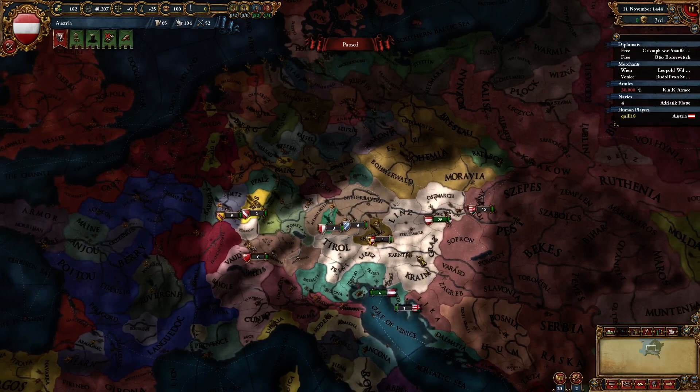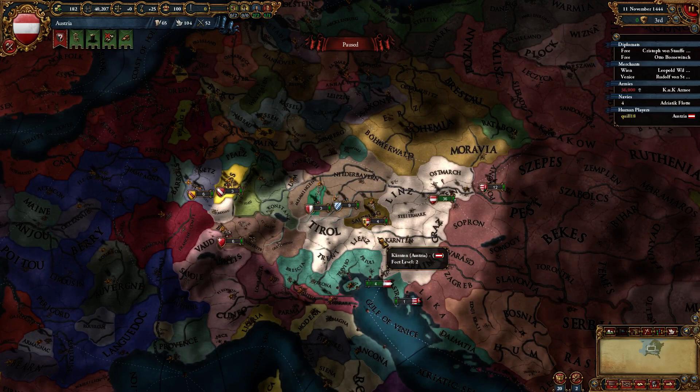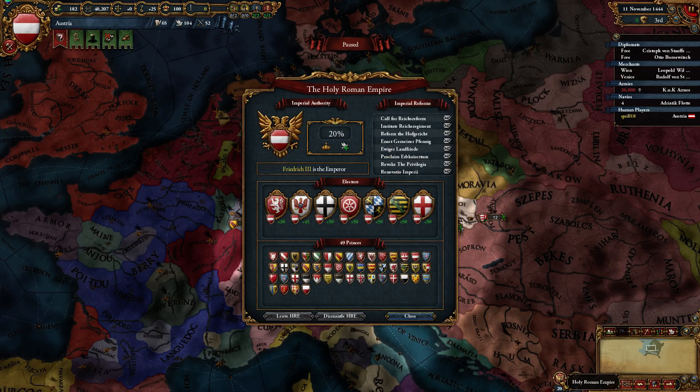We're going to focus on the beginner approach and how to play Austria the way it was meant to be played by the game designers. It's meant to be played as a relatively diplomatic and reactive kind of nation. It's not your job to actively go out and conquer things as you might with some other countries. Instead, you're looking for situations to come up that you can really take advantage of.